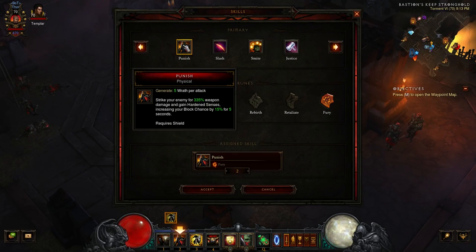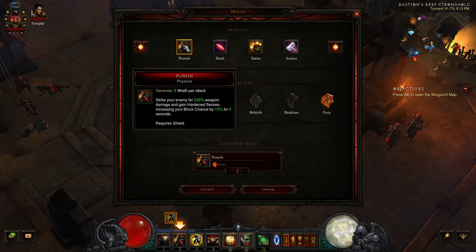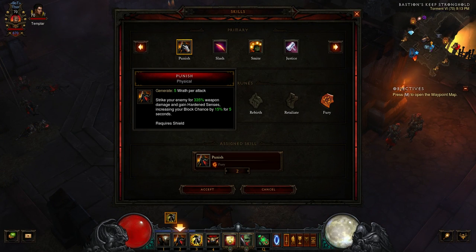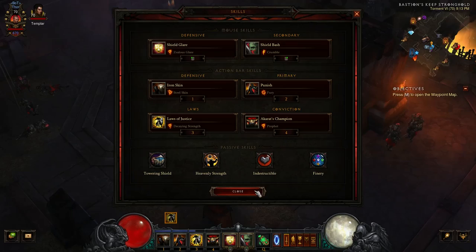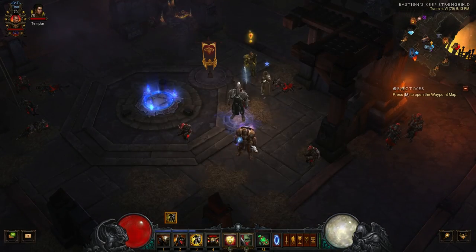Provoke is on a 20-second cooldown, whereas Punish you can pretty much spam as needed. With the mechanics of Roland's, you'll be able to keep Provoke up quite a bit. So don't worry too much about the 20-second cooldown.